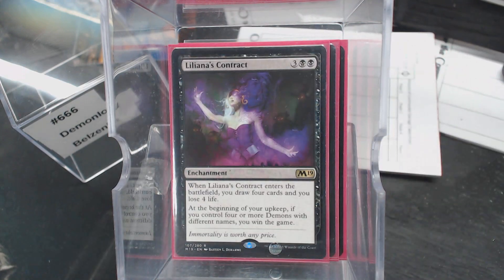We'll go ahead and show you the card you know is in there — Liliana's Contract. You draw four and lose four, and that's cool, but at the beginning of your upkeep, if you control four or more demons with different names, you win the game. That may be our best win condition, because let's face it, demons are typically very large and very hard to keep around.